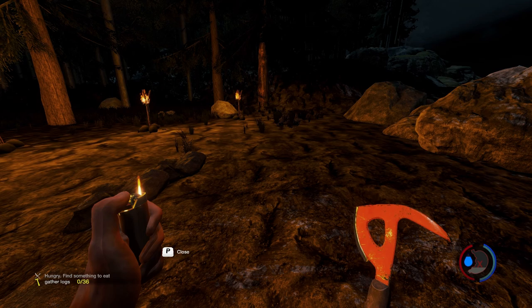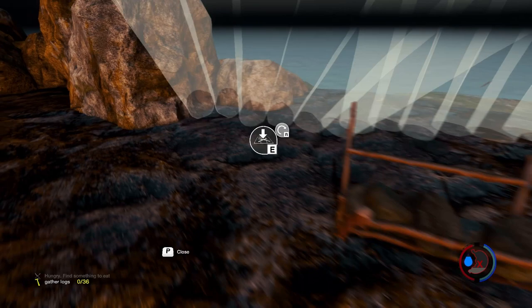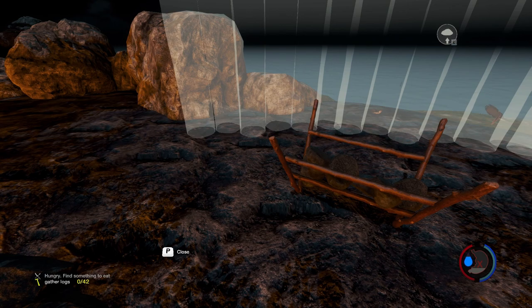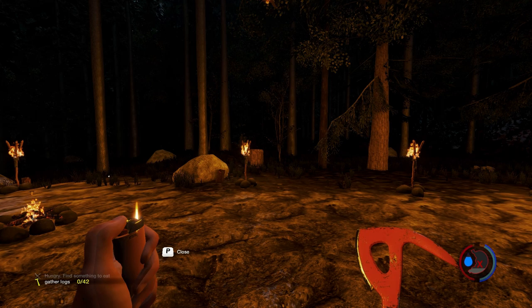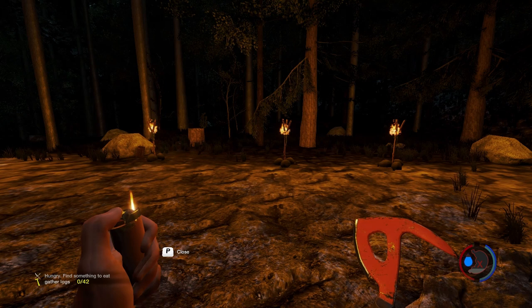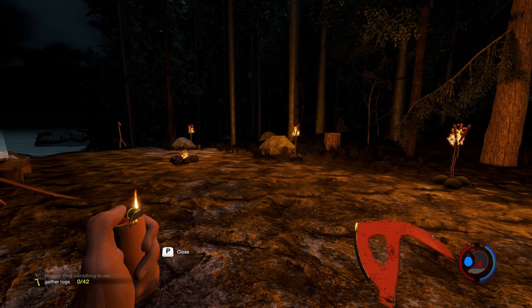This is going to be a lot of work — a lot of cutting down trees — but if you want to be safe. A lot of times you'll see something off in the distance that looks like a humanoid shadow moving and you can't really tell, and I'm not sure if that's intentional, but if it is, it's genius.